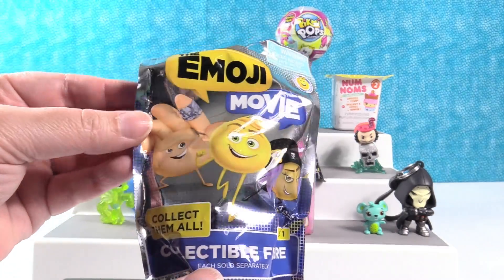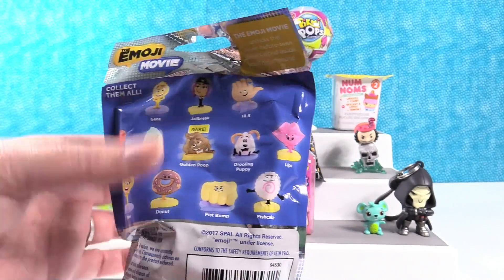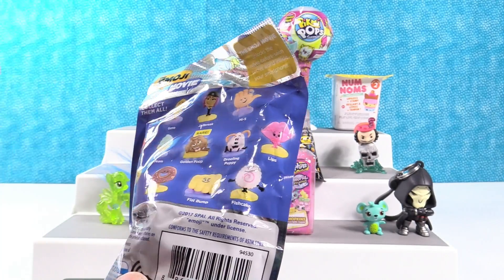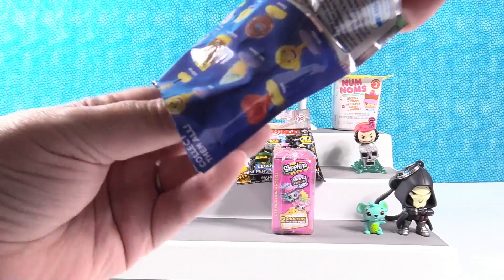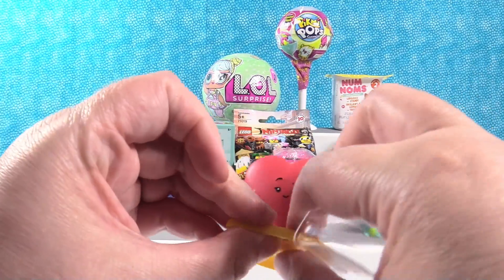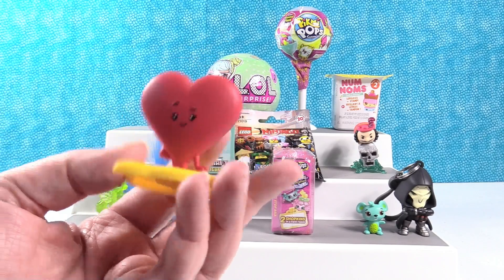Opening the Emoji Movie blind bag. They're still on the hunt for golden poop. Shannon wants drooling puppy. They open it and initially think they got lips, but it's actually the heart emoji — very cute.